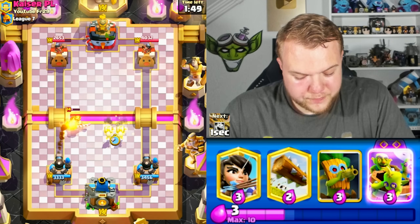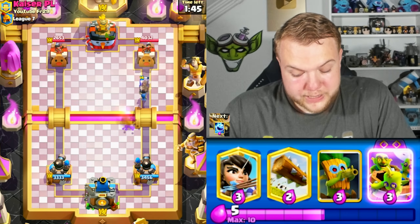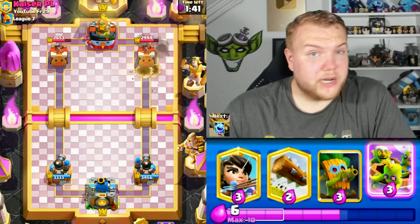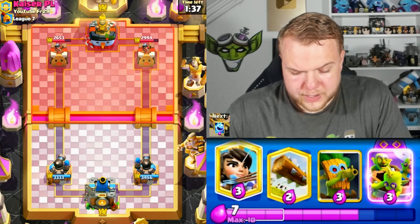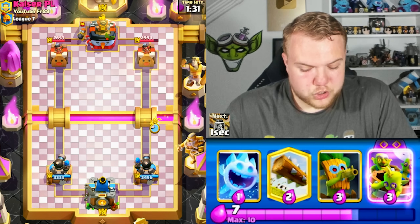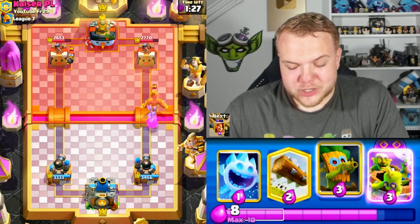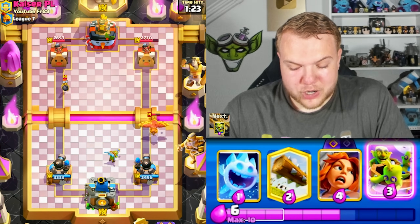Going wall breakers just in case — the cannoneer wasn't able to kill the prince right away, but if he ignores the wall breakers both connect for quite a lot of damage on the right side tower. Good start so far — lots of damage on both towers, we didn't really take any damage ourself. He goes with a bomber — going with princess at the bridge, just so annoying, forces out elixir.